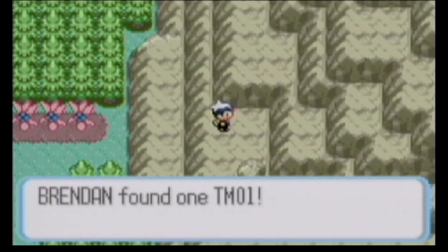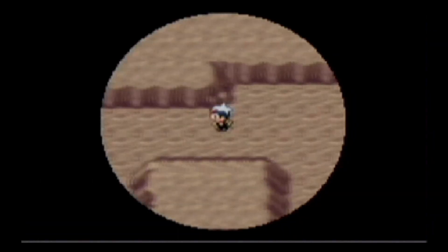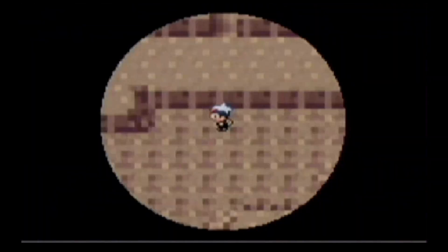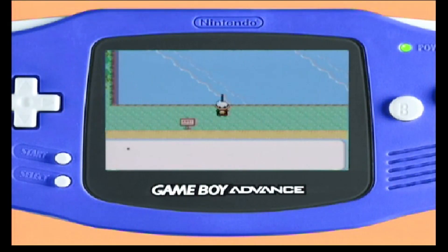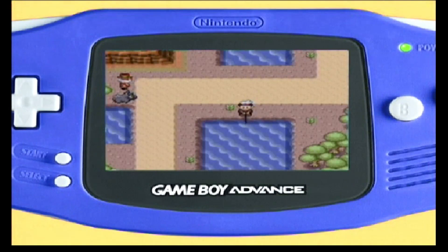Wild Pokémon live in their natural habitat. In open spaces, they usually hide in the high grass. But in closed spaces, like caves, a Pokémon could appear at any moment, so you must be prepared. In some cases, you will need items to get them out, like using a fishing rod to catch water Pokémon.